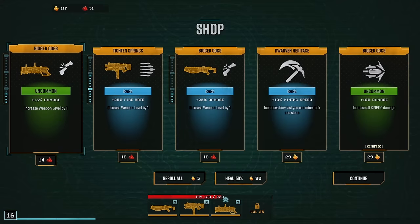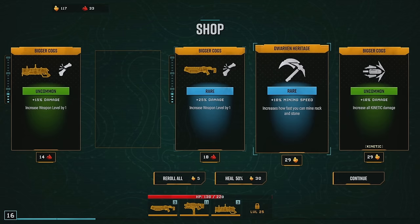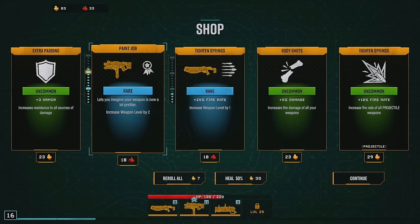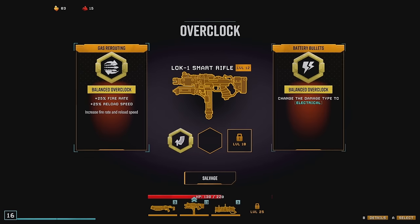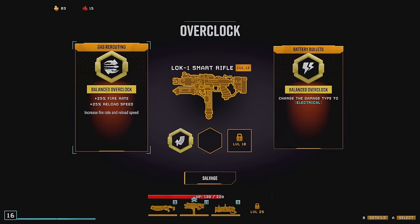I think we're gonna see around the third or fourth floor where it starts to fall off. Definitely fire rate. Little kinetic damage. Oh yeah we'll take that. Here's that electrical damage again - the problem is I have kinetic on everything, so I'm not gonna take it. Now I could skip, but this is firing.